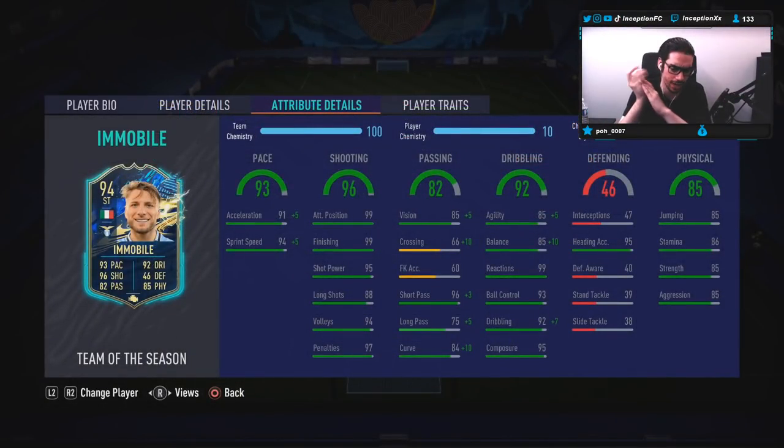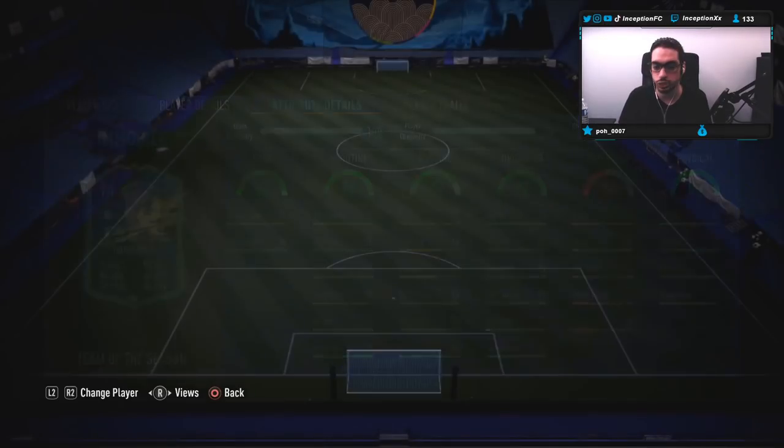Base card stats for defending: he's at 95 for heading accuracy, which is cool to work with, especially since he's 6'1", so if I have to clear the ball out, he can actually win the ball in the air. 86 for stamina, so you want to keep him on stay forward. 85 for strength with 85 aggression to work with some decent pace while having a 6'1" height, and I think his body type is kind of stockish — if it's anything like real life, we'll see if that's what his unique body type will actually be. He also has 85 for jumping. An interesting card.